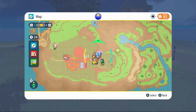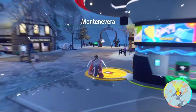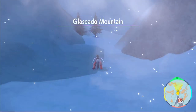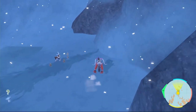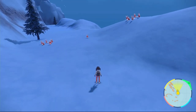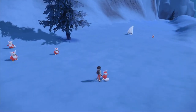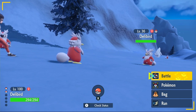First we're going to start off with where to actually get Delibird. Fly over to Montenevere and come this way - on this little snow path right here is where you'll find your Delibird, so just keep an eye out. If you really need to, use a flying type sandwich to get rid of all the ice type Pokémon. Make a sandwich to speed things up, run into your Delibird when you find it, catch it, and make sure it's an ice type tera because that's the tera we're going to be using.